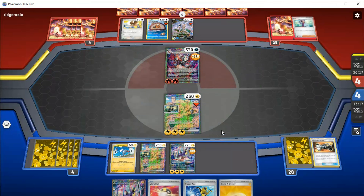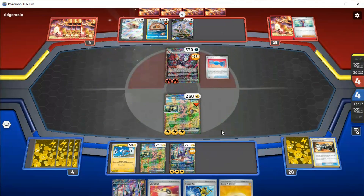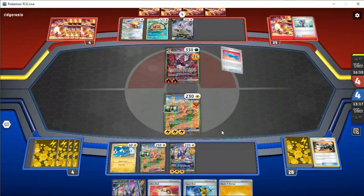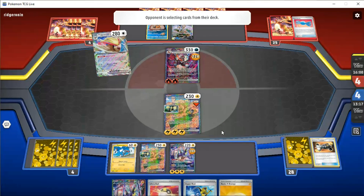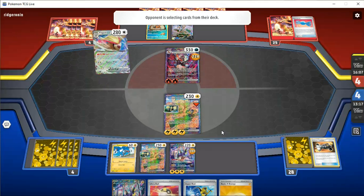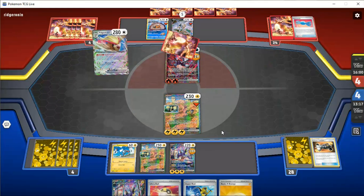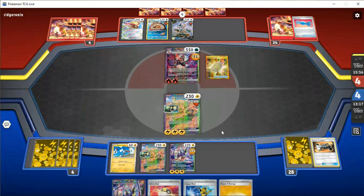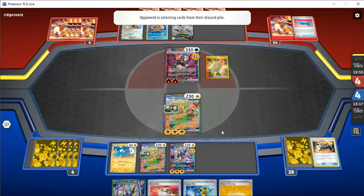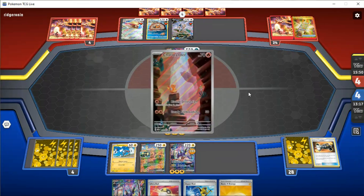Is this another Rare Candy Pidgeot situation? That's brutal. So we'll be able to evolve Arceus — that's a pain. Yeah, I definitely could have played this better. Because now I'm thinking that Zard kills Iron Hands here, which is a pain. Yeah, I definitely messed up big time there. That was a huge misplay.